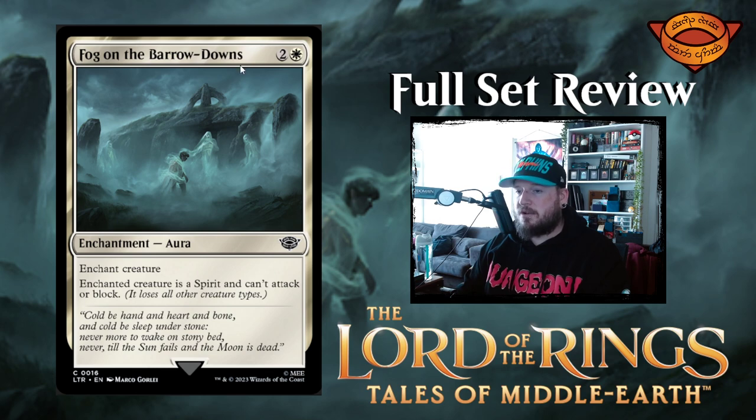Next up we have Fog on the Barrow-Downs — two and a white for an enchantment. Enchant creature. Enchanted creature is a spirit and can't attack or block. You just pull them under and keep them there.